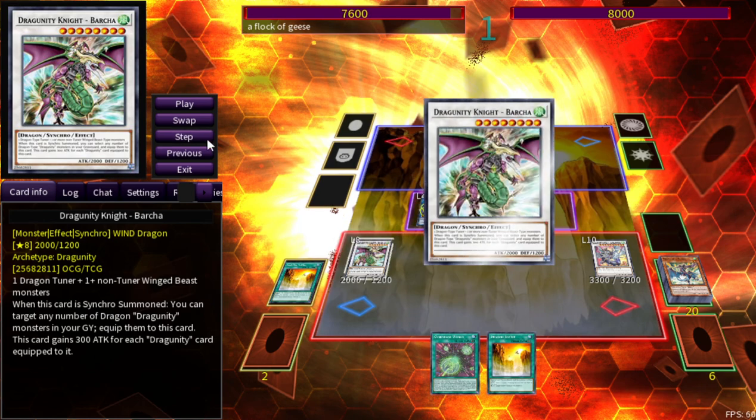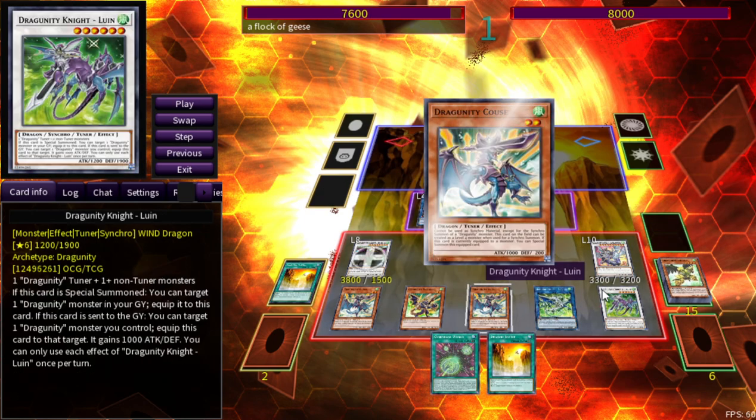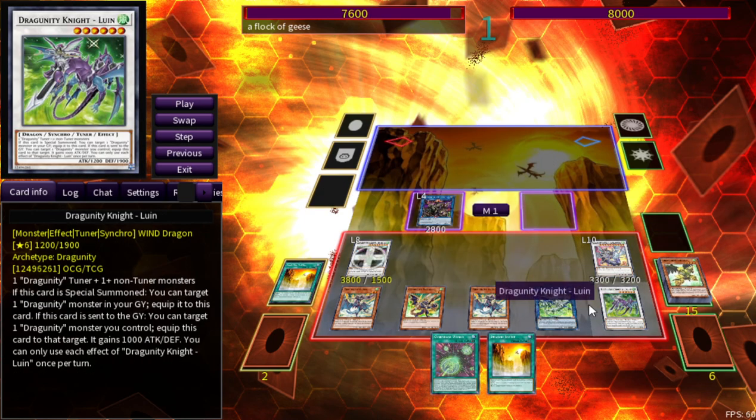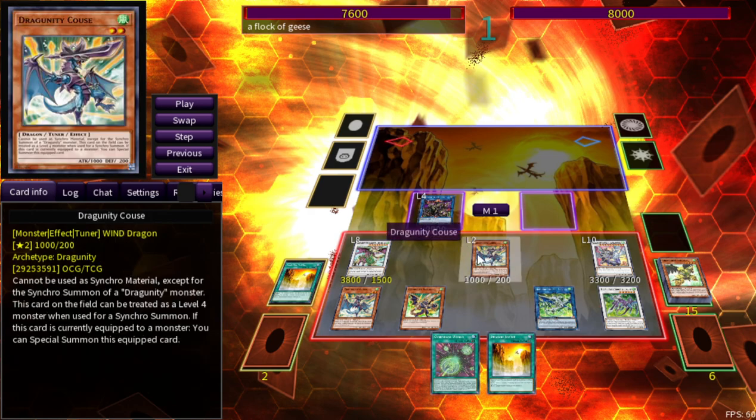Now go into the last Barca — this is the third copy — doing a super Barca for a specific reason. Make sure you have the two Coo's, the one Phalanx, and that synchro monster from earlier — that's Luwin. It's going to gain that 1000 ATK, which is nice.